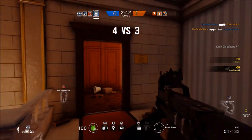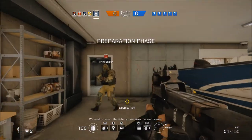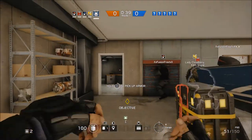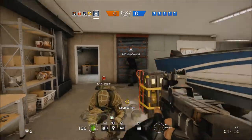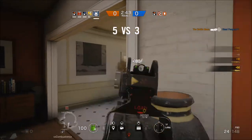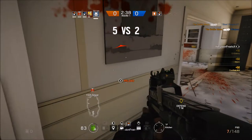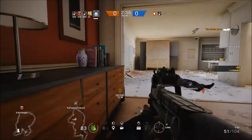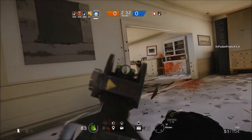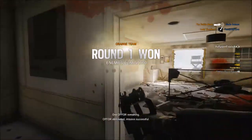His secondary gadgets are the deployable shield or the barbed wire, and this choice depends on your playstyle. Since Rook is a very flexible character, he can make both a great objective defender or a great roamer. If you prefer to roam, grab the barbed wire since you can set it down quickly. The deployable shield is really meant for people trying to stay in one spot and defend, so if you're trying to roam around, you won't really need it. But if you want to defend the objective, take the shield for some extra cover.